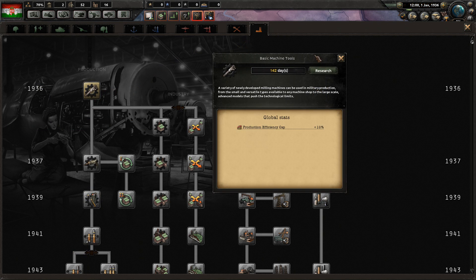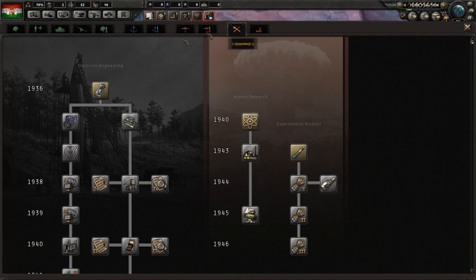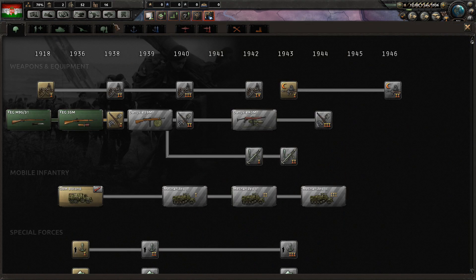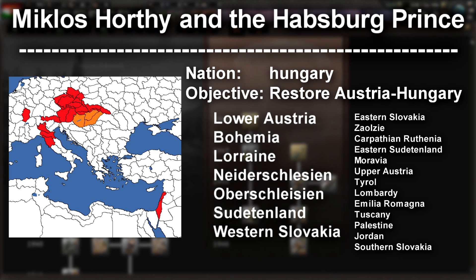This is a pain to complete, and the reason why is because you have to pick a focus and then you have to pray that the AI doesn't do something stupid. So on that note, let's get started.